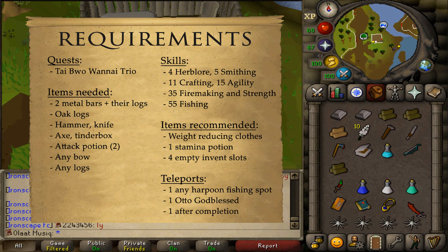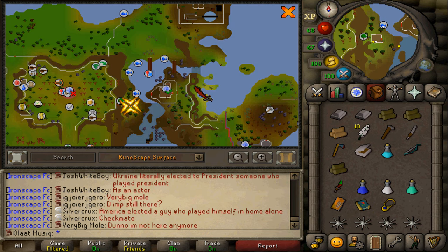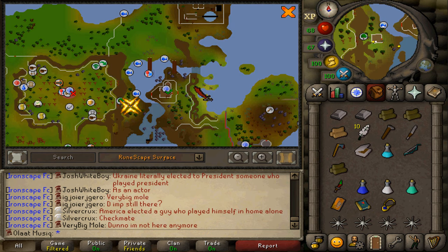You'll need four teleports. One to any fishing spot that you are able to fish using a Harpoon. Some suggestions: the fastest would be using a Glory and teleporting to Musa Point, the Fishing Guild teleport, Catherby, or teleporting to Port Piscarilius. And then finally, two teleports back to Otto Godblessed, who is located just south of Barbarian Assault and the Barbarian Agility Course.